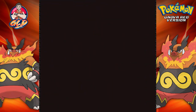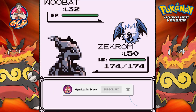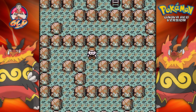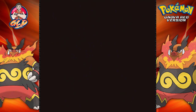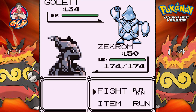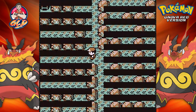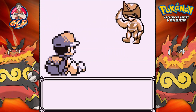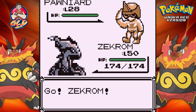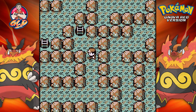Here we have a wild Woobat at level 32. This is kind of weird — the levels got scaled down. You'll also find a Pawniard right here. In my mind I was thinking you're gonna be finding the same Pokemon at the same level, but never mind. Let's get the heck out of here.